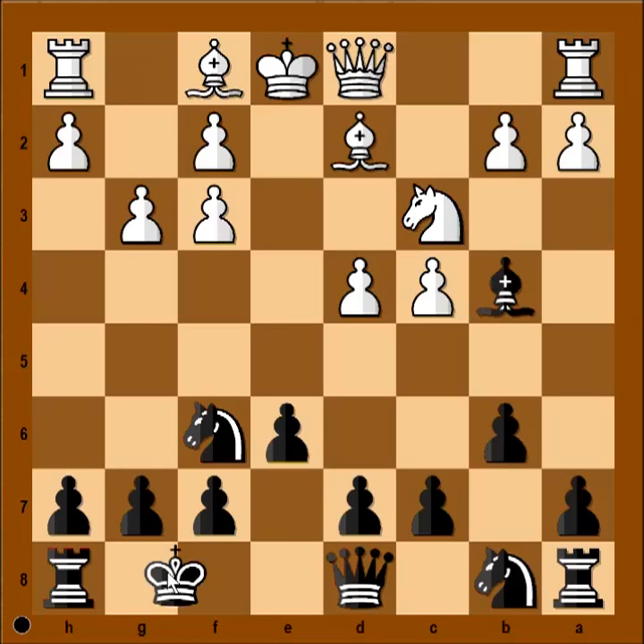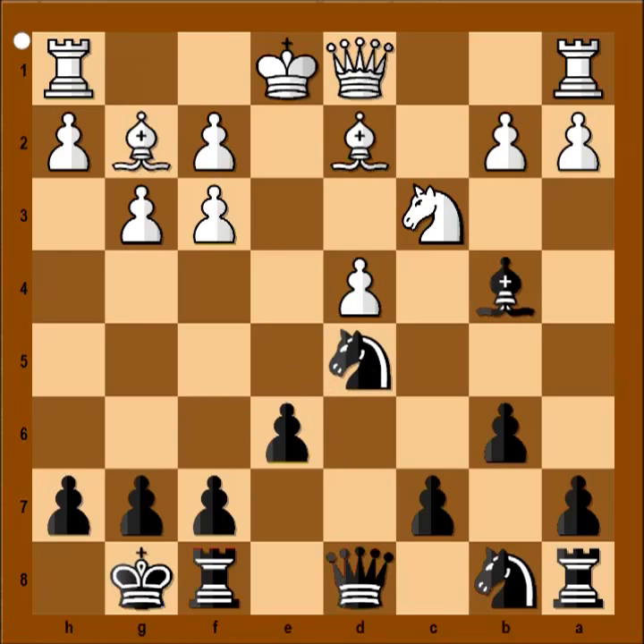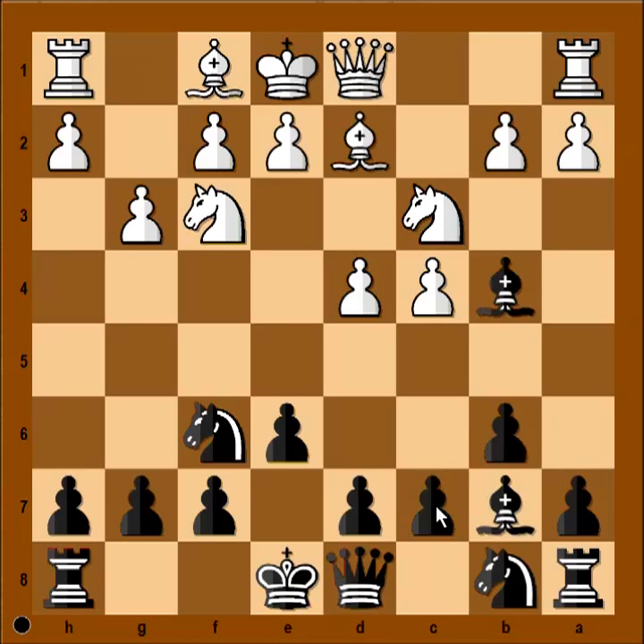Let's have a look at this continuation: castling, bishop to g2, d5, pawn takes pawn, knight takes on d5, f4 — and white is somewhat better, having the bishop pair. In the game, black played the better move, c5.